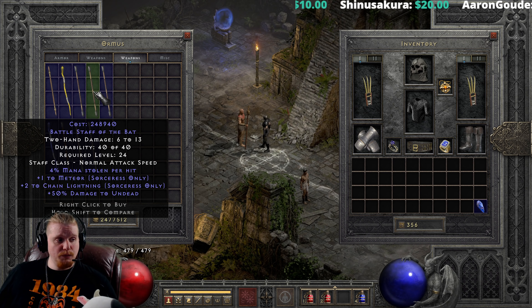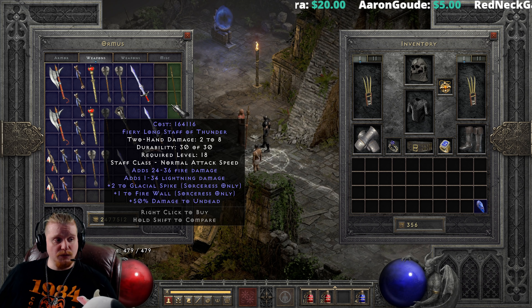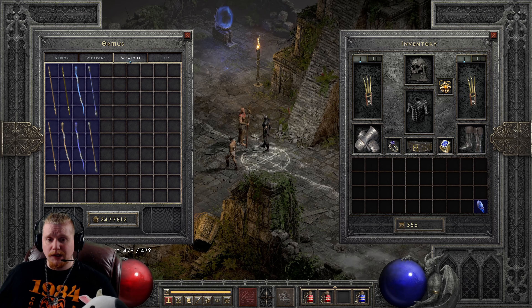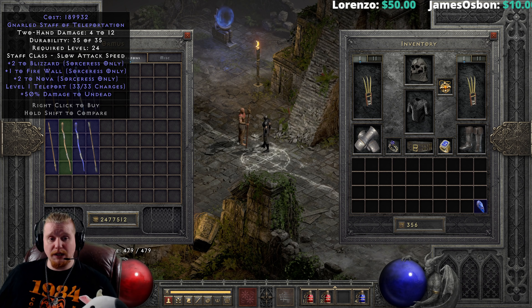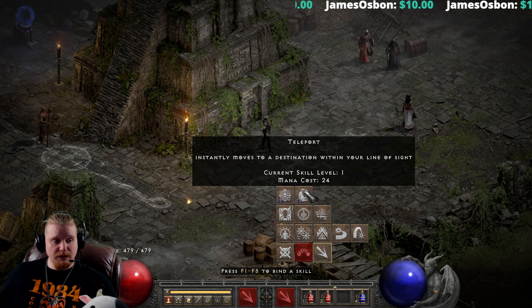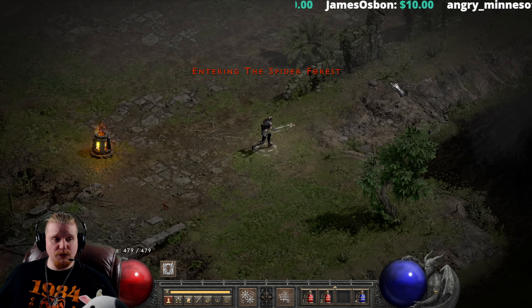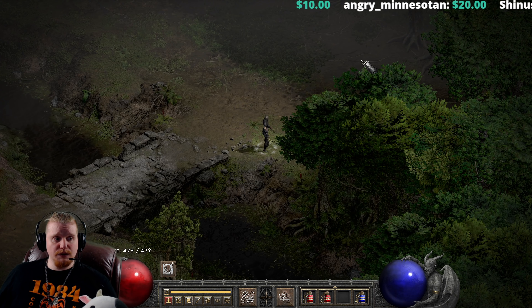Eventually there will be a teleport charge staff in here. It only took me about five minutes and I was able to find myself a gnarled staff of teleportation — it costs 189,932 gold and has a level 1 Teleport with 33 charges. I could buy that, put it on my off hand, make sure I have the teleport skill set, and use it to teleport when I need to. I'm running around attacking, and when I come across a river with no bridge I can swap to the teleport staff, teleport across, and swap back.